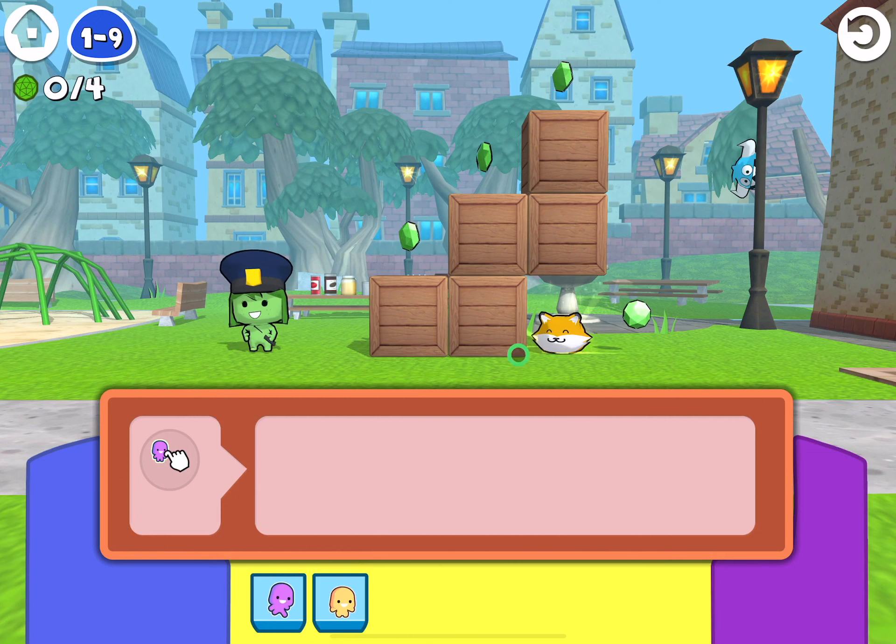Now for this level, this is a bit different. We've got a little kitty cat that we're going to try and rescue. What we need to do is jump up on top of the boxes. Don't worry — when you jump on this top box you're not going to squish the cat; that wouldn't be very nice.